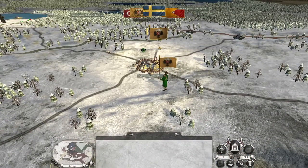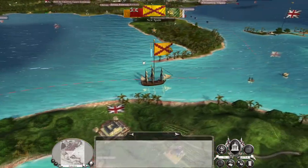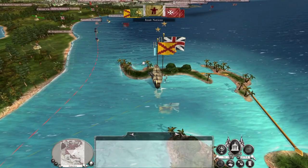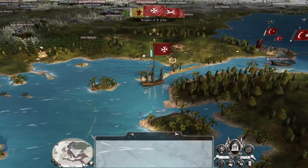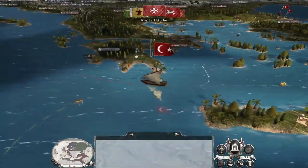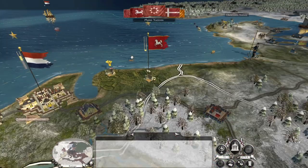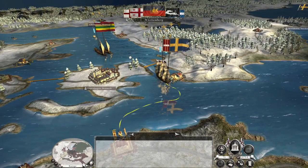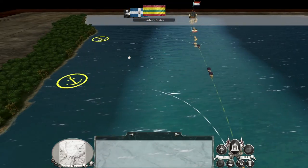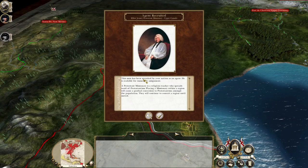The Russian army we were going to attack has annihilated the Prussians, so depending on our state of readiness we're going to push southeast. The Knights of St. John are chasing down the Ottomans, but my main objective is to go and annihilate that Russian army.